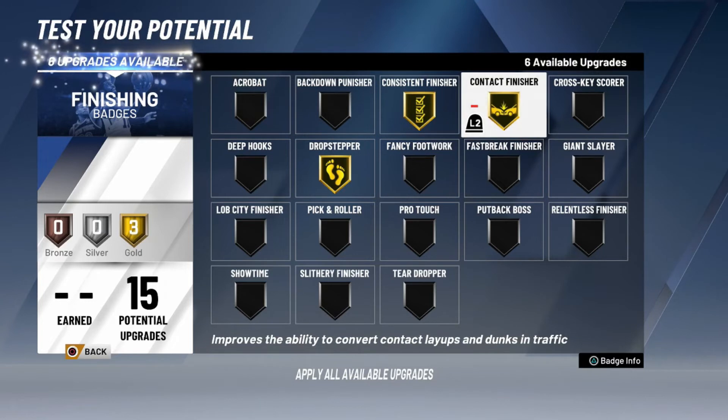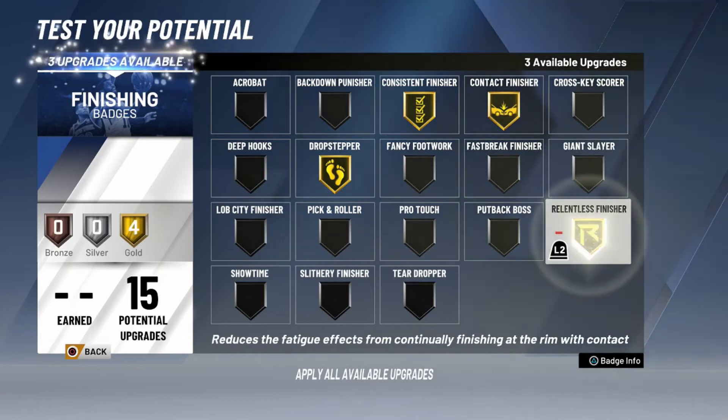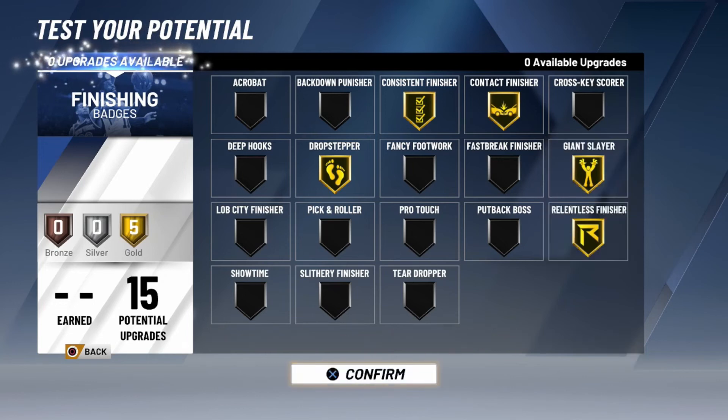Contact Finisher improves the ability to convert contact layups and dunks in traffic — that's gonna be very very helpful. Next two things I'm gonna upgrade are Giant Slayer to gold and Relentless Finisher to gold. Giant Slayer heightens the effectiveness of layups over taller defenders — we're gonna be going against big centers like seven-footers and I'm 6'11", so that's gonna be very helpful in the long run.